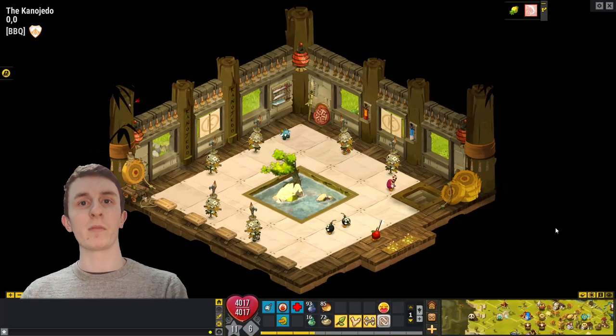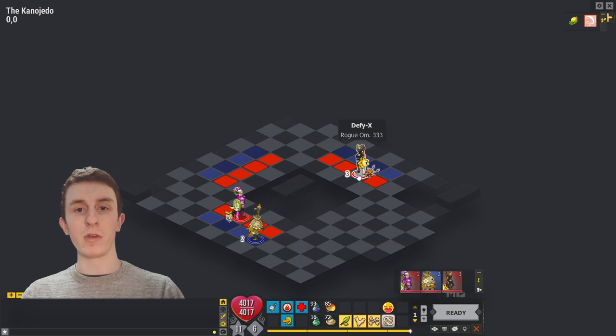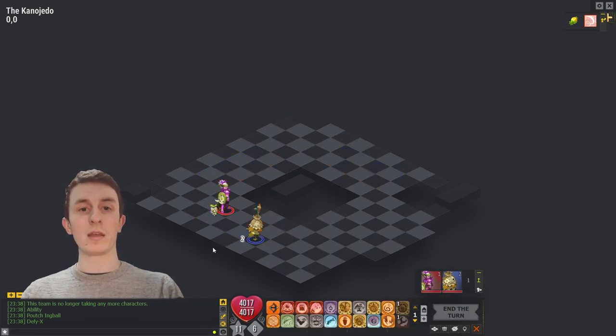There are some chat commands that can really help you out, specifically for fights. If you're in a fight and someone joins that you do not want there, you can lock it, but clicking on them to kick them can be a hard task. So if you use /list, it will list the players in the fight. You can then copy their name and type /kick followed by their name, and they will be kicked out of the fight without you having to land a click on them.